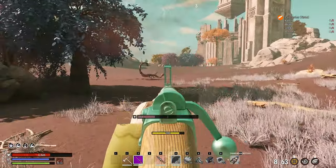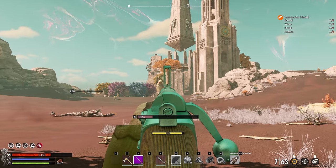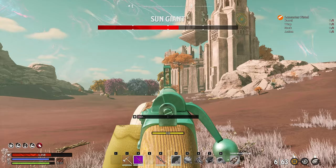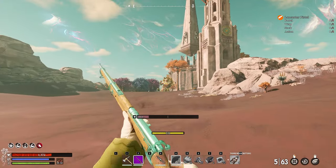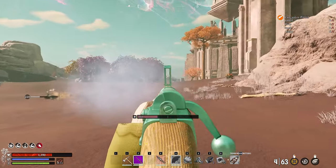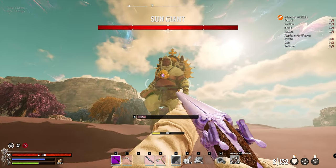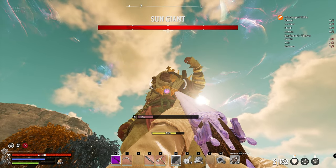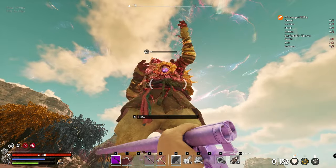Nightingale currently has an exploit allowing players to fold or boost their ingots in a way that makes melee or ranged weapons do an insane amount of damage, able to one tap nearly any creature or boss in the entire game. But that will eventually be fixed or there'll be a server wipe. What if I told you that you could still one tap the majority of bosses on extreme without using any exploits at all? This comes down to crafting the right combination of clothing and materials to craft your one-shot cannon of doom.